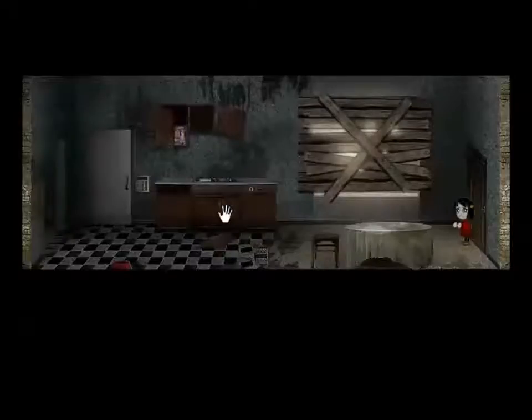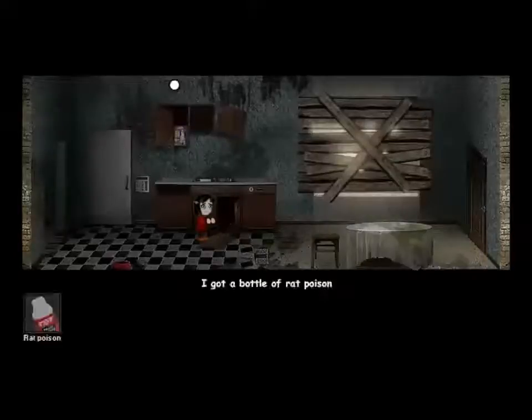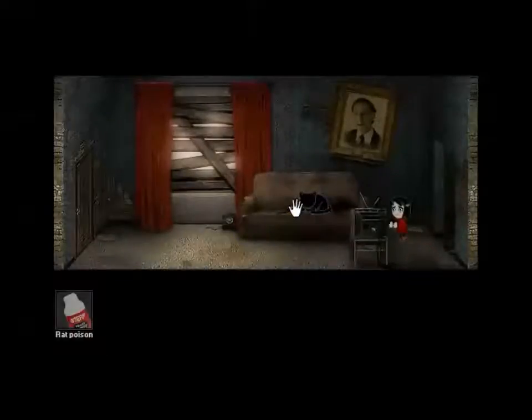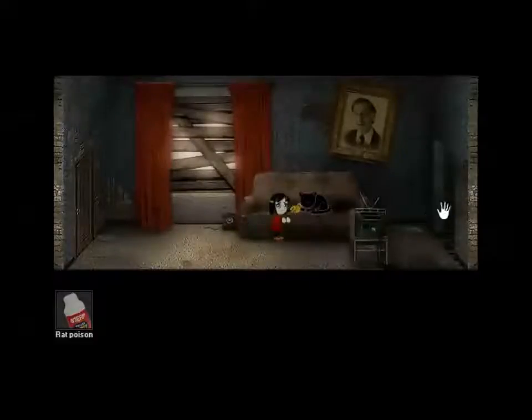Anyway, up in the kitchen, into the cupboards, and grab the rat poison he conveniently left there. We see cat food up here, and that's for this guy slash gal in here — the cat who's sitting on a feather duster. And if we look at this portrait of this very uncomfortable looking man, we see the date 1977. Of course it's a code. Of course it is.